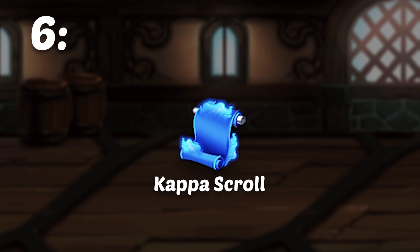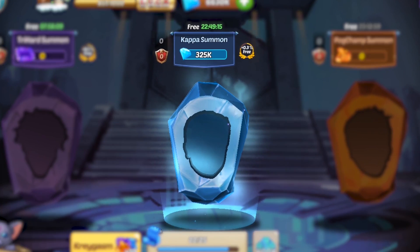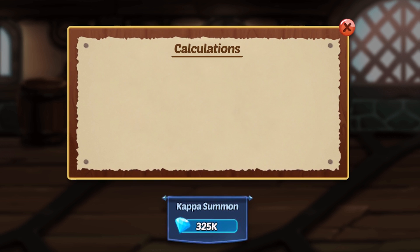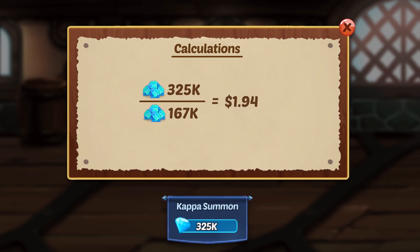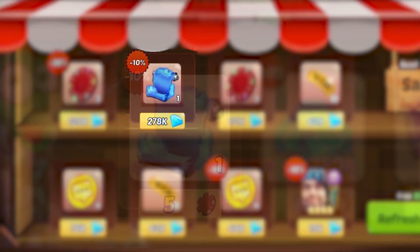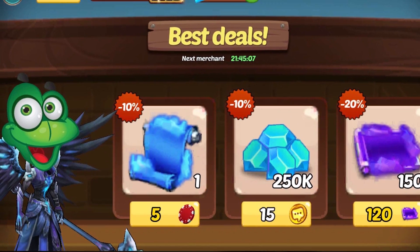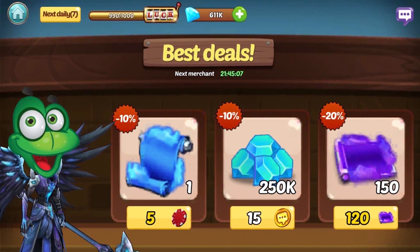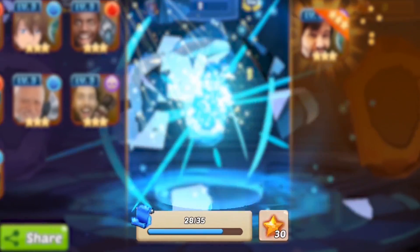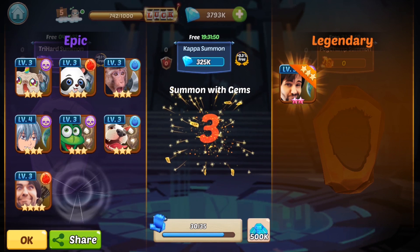In number 6, we have the Kappa Scroll. This is where the resources start to get pretty valuable. When we attempt to spend gems to do a Kappa Summon, we'll notice it costs 325,000 gems, meaning one Kappa Scroll is worth almost $2. Getting Kappa Scrolls is quite rare, usually only happening on huge chest multipliers as well as later stages in the campaign tower. You can also buy them in the marketplace and merchant at discounted rates, which is always a good idea. Throughout your play, you'll notice that your Kappa Scrolls are one of the most valuable resources you can have, as it allows you to complete the summon event as well as give you a ton of higher level heroes to upgrade and improve your team.